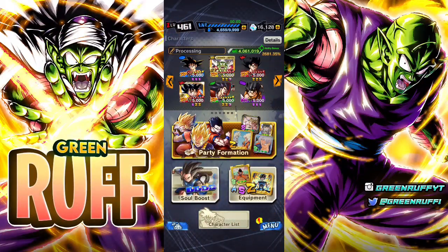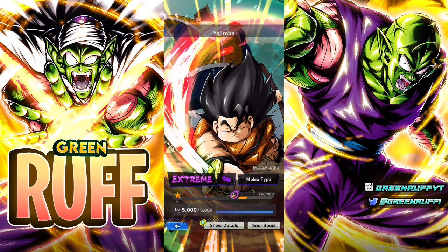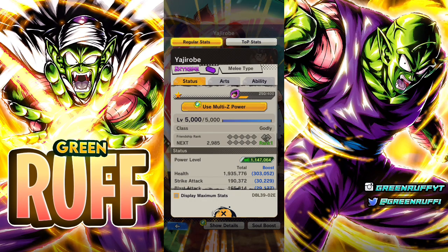Hey, it's your boy Gruff here, back with another video. Today we got a special video — we're gonna be checking out the GOAT himself, Yajirobe, man, the savior of Earth. I can't believe they made him a unit, bro, this is so fire. I did pull him off my summons — check my live stream — I did pull him and I did pull Vegeta.